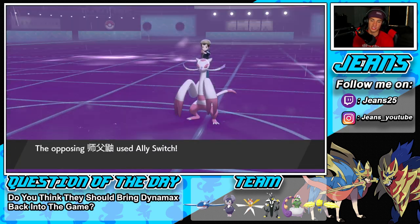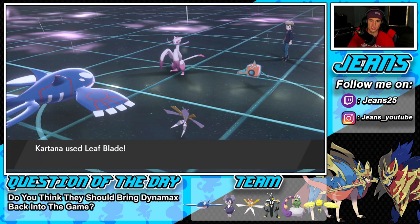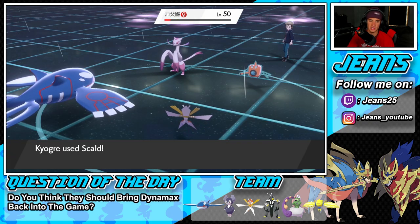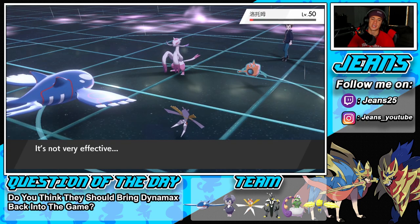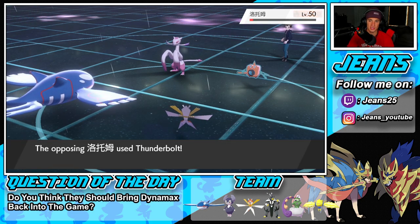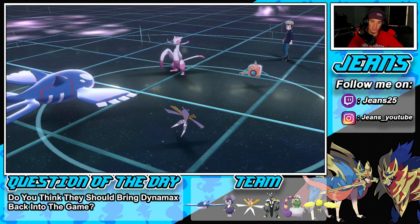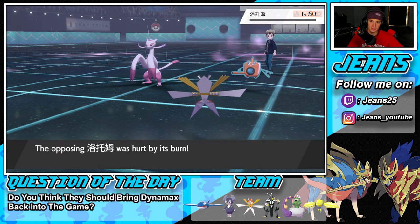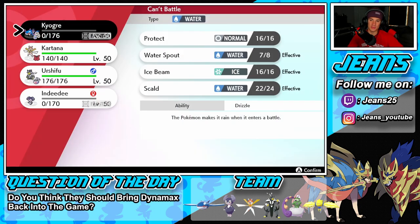A switch comes through — I'm fine with that. Leaf Blade brings Rotom down to red and Scald flies through. We get the burn so it's dead next turn, but Rotom takes out my Kyogre — that's a huge turn for him. The battle is not over yet though, as Rotom drops from the burn. We have Kartana and Urshifu with Sucker Punch remaining.